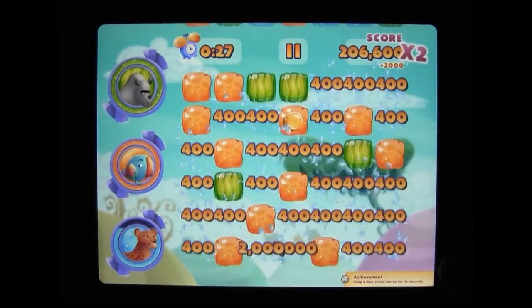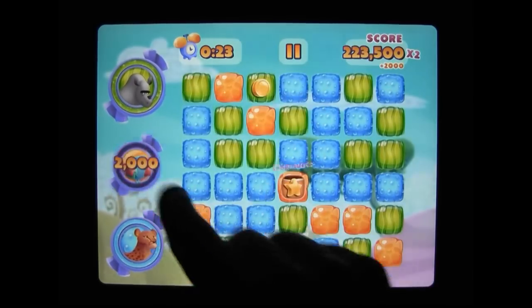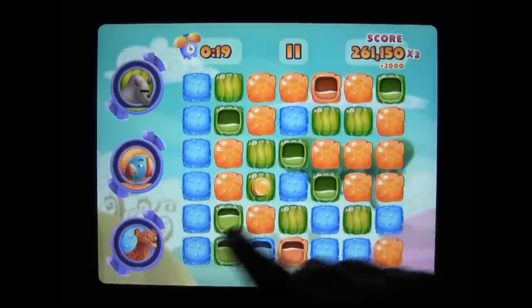Because three clusters are needed to make a juice bomb, you have to plan ahead and try to keep them together. Clusters are worthless if they're too far apart, but since you only have two minutes and since you're rewarded with streak bonuses, you also have to work quickly.